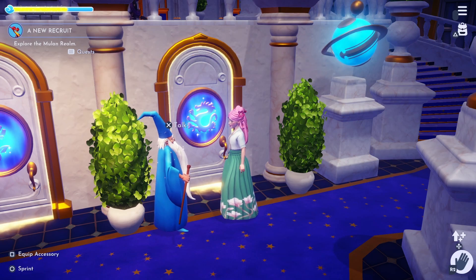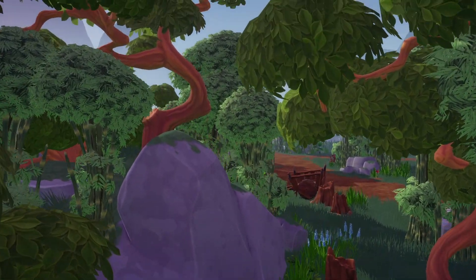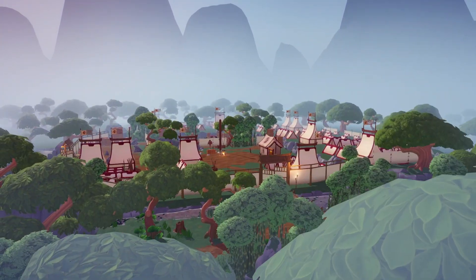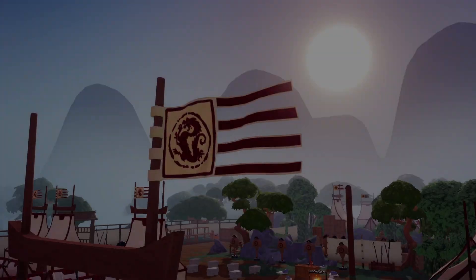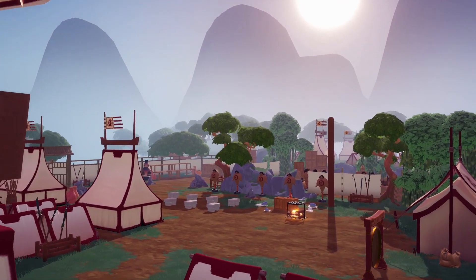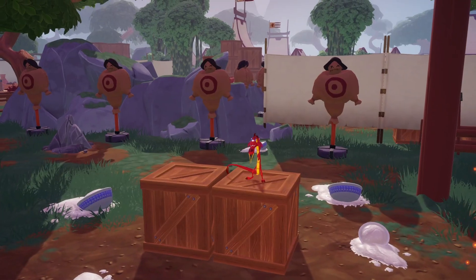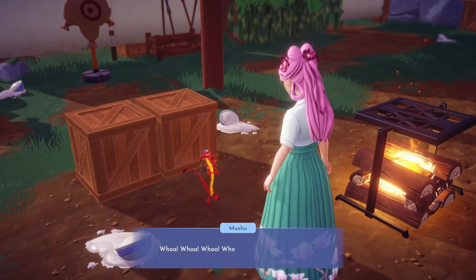Let's get started with our brand new adventure. Once you've entered the realm, make your way over to Mushu — he should be waiting for you inside the training camp. You will notice there are some items to collect along the way; I advise not collecting these until you're instructed to do so, just to avoid any bugs.